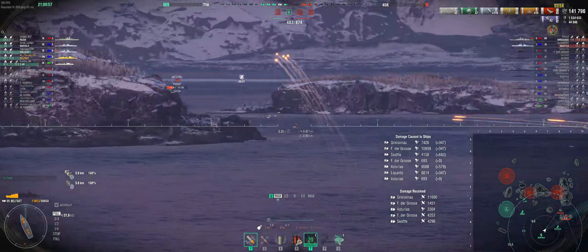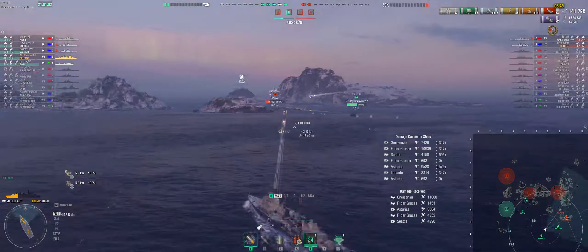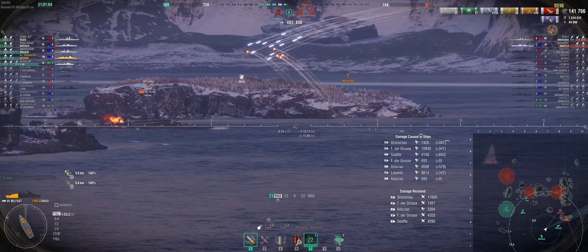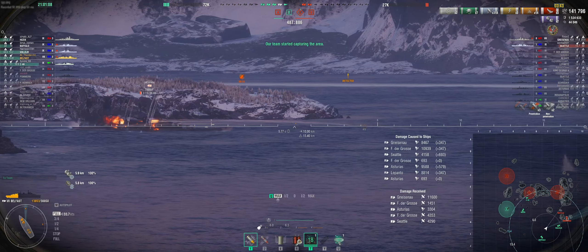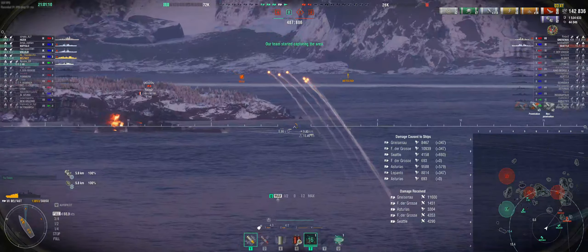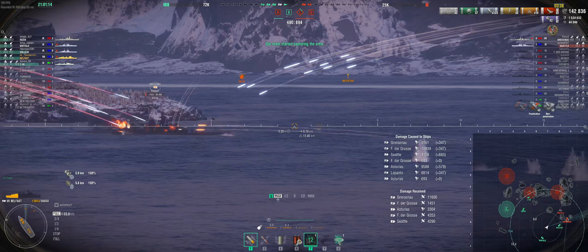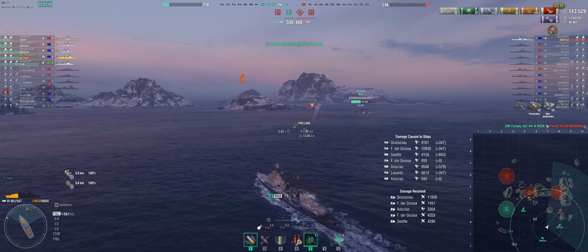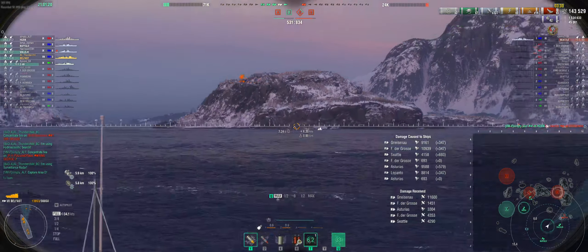Gneisenau is taking punishment — he is taking punishment. He is overcommitted. No smokes left for Thunder now. Gneisenau is definitely dead — well and truly toast. A salvo should do him. He goes down to the Hizen — nice. So we only have the Seattle left alive on the enemy team. They are on 830 points.